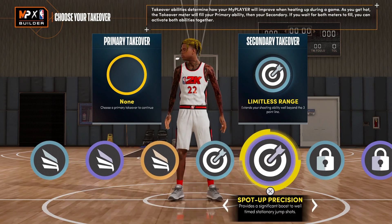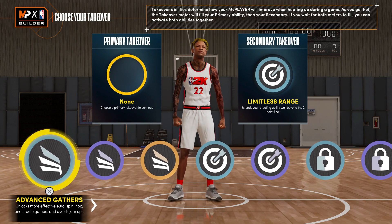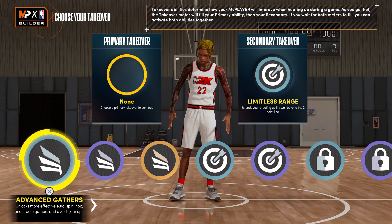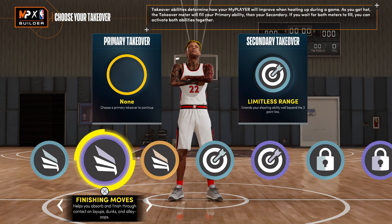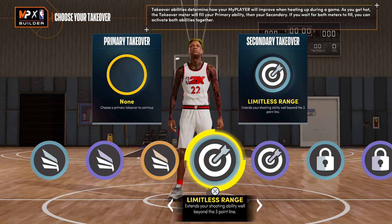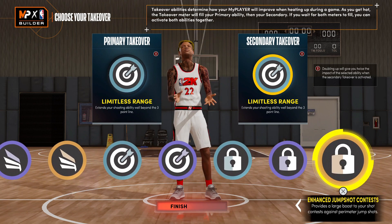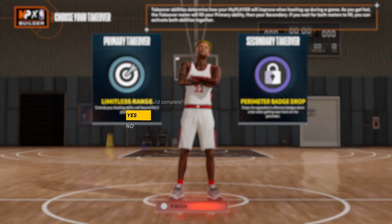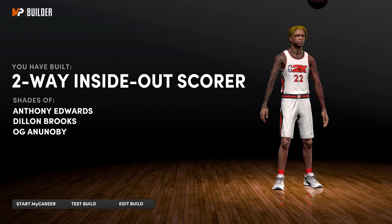For your takeovers, you got the slashing sharp and the lockdown takeover. If you want to focus on defense you won't be able to get the rim takeover, but you could get the playmaking takeover if you switch it up. We're gonna go with the sharp takeover - I definitely would go with the sharp takeover. For the second one I'll probably go with the lockdown. You also get a two-way inside-out scorer badge drop which goes crazy with Hall of Fame clamps.